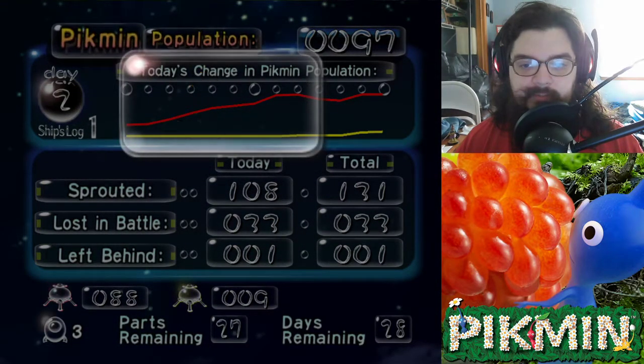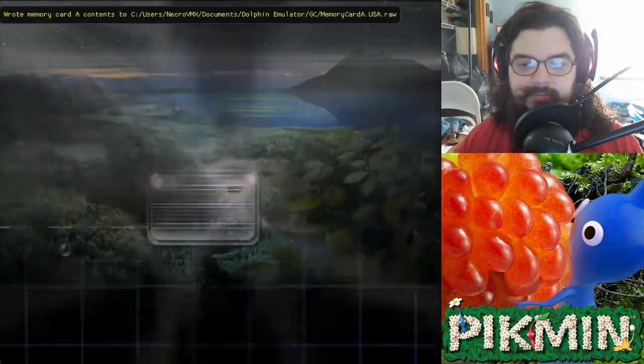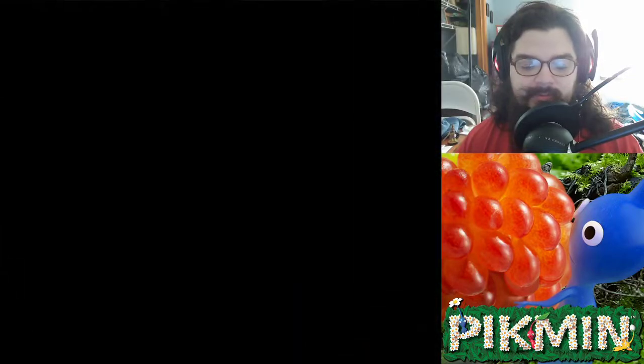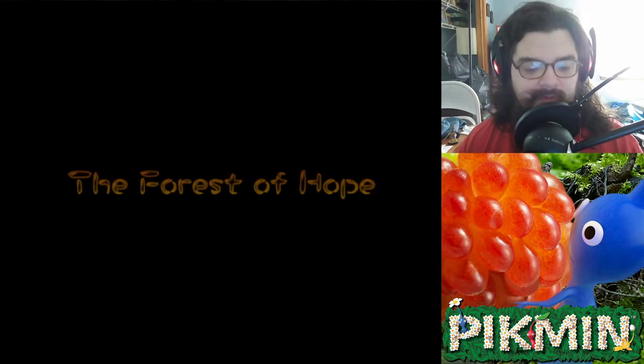So we did good. We'll save it. I think the radar is the next part, too. It's like the best part because it lets you see where things are. You can see where your Pikmin are, you can see where there's enemies, you can see where there's parts. It's really useful.